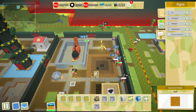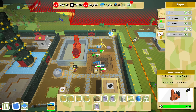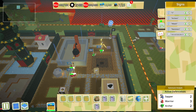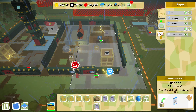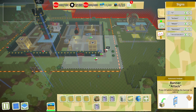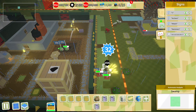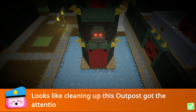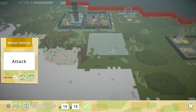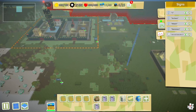It looks like we're gonna be able to manage though - there's only three left, okay two left. I think we're gonna be okay. Last one - we're down to almost no one. Come on, stop running away - just die with honor. There we go. We gotta get our people out of here because they are just not prepared for this.